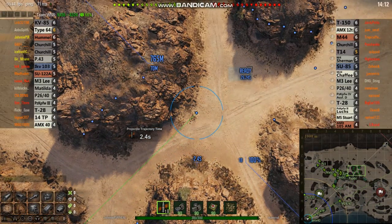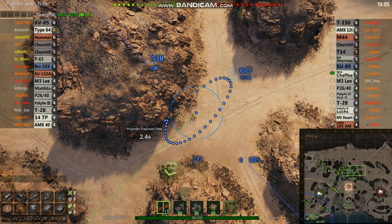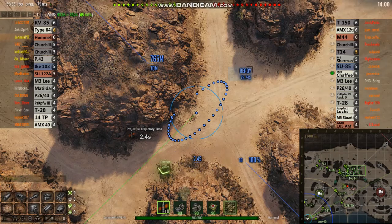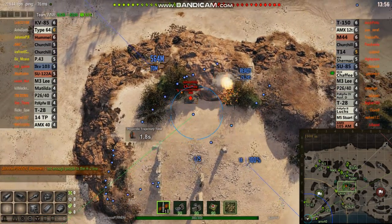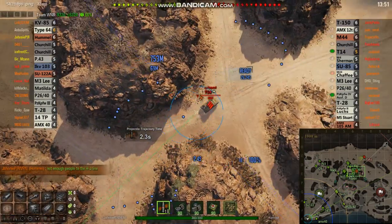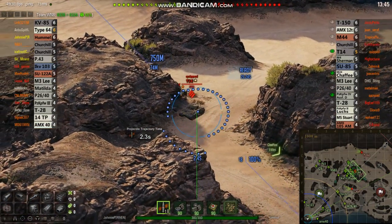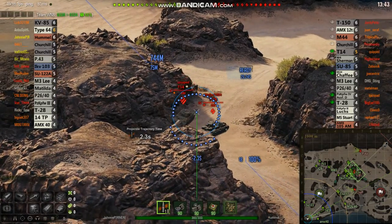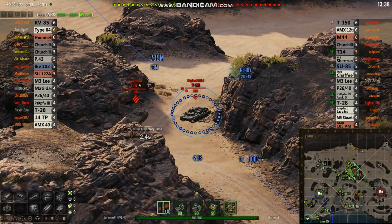That's the area where I like to get most of my shots, and you can do some horrible damage in there. Now, notice where everybody's going — almost everybody. I've got two mediums sitting in the back where the TDs usually sit. This Chaffee, somebody misses him. I'm thinking about taking a shot, but nope. That T-14 right there is statistically the best player on their team, and he's going to have a pretty darn good game. The T-28 on the other hand, he's not doing so well.